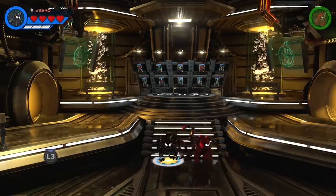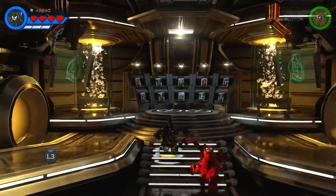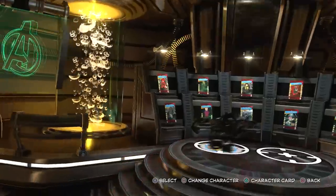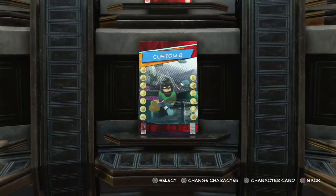Alright, so first off, the first thing you're going to do is come to the character customizer, which is in Avengers Mansion. Then you want to come all the way over here and choose a new character slot.